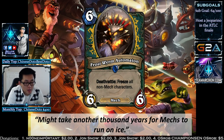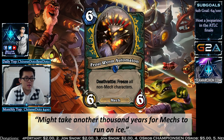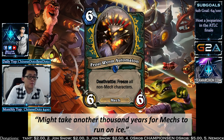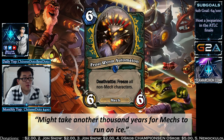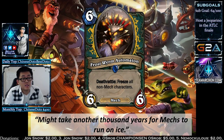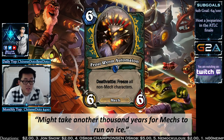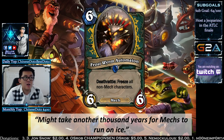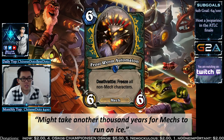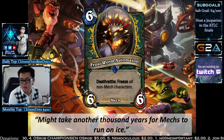The Frost Wyrm Automaton is a 6-mana 6/6 mech. When it dies, it freezes all non-mech characters — including both faces. In a mech-centric deck you'd want to play this because it's basically a free Frost Nova when it dies. You need to be a little careful when playing with this card since it only works on death.